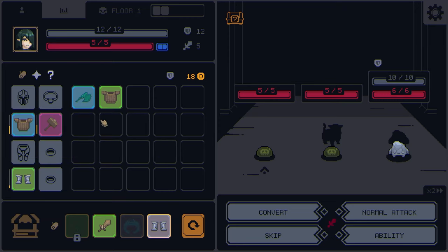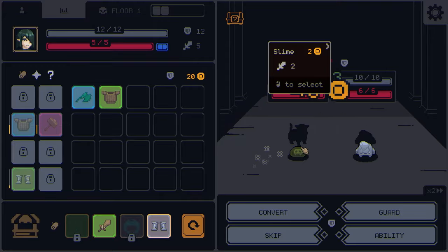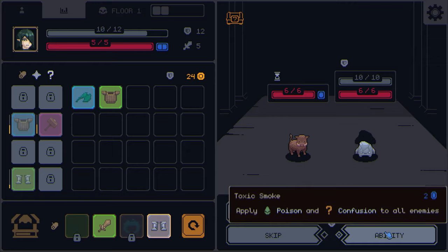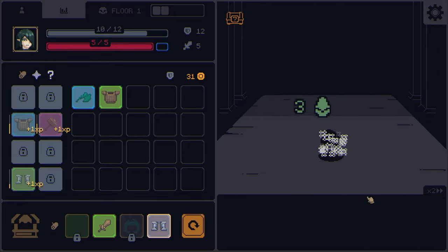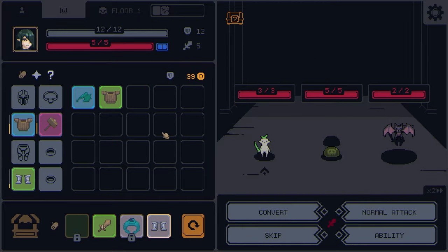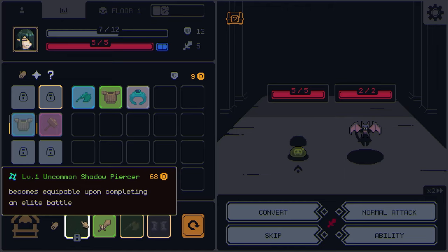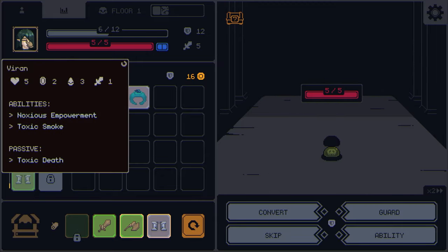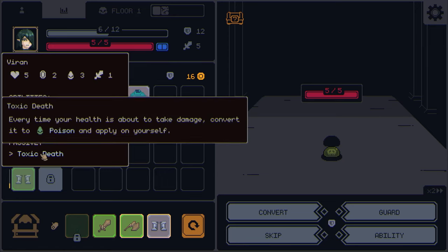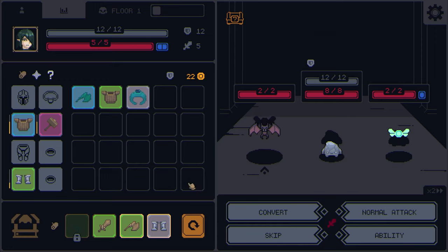This item becomes equippable after completing an elite battle, and we haven't played an elite battle yet. Poison and confusion — that should do three damage. Everything inside the battle resets except your gold. This Toxic Death item says every time your health is about to take damage you convert it to poison and apply it to yourself. So everything inside the battle gets reset except your gold.